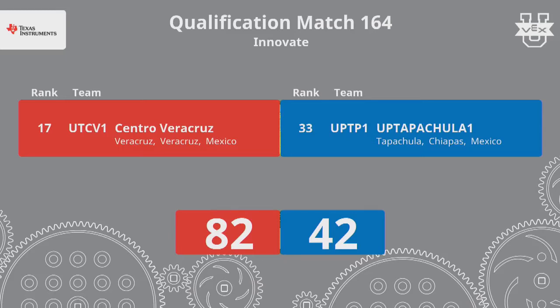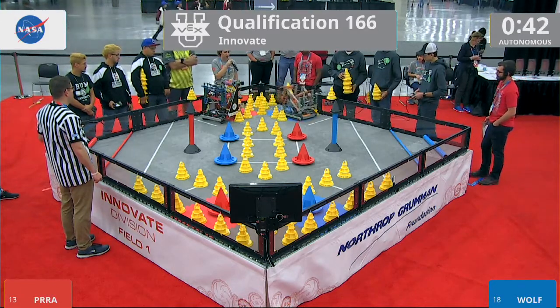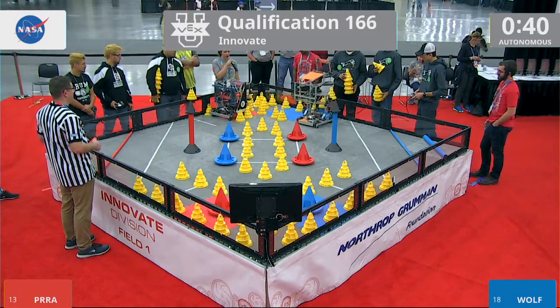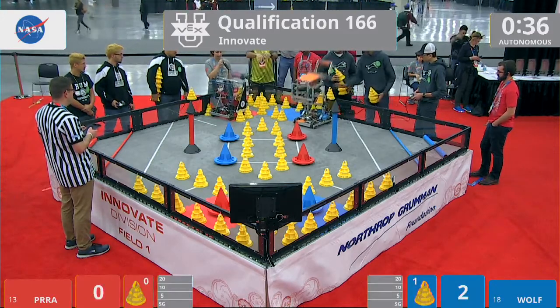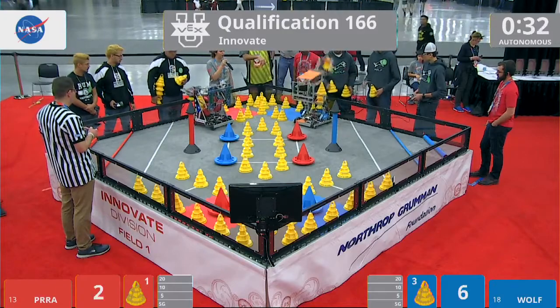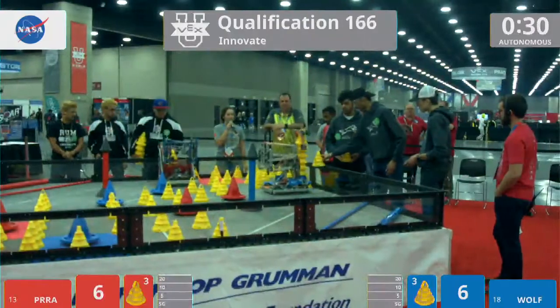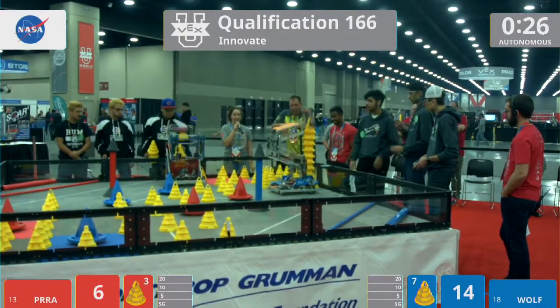Getting started with the autonomous period — both robots are attempting to grab their mobile goals. Both robots have a stack of one cone on top. Red alliance is getting two cones, while blue alliance is on their fourth cone, fifth, sixth, seventh, eighth — they've got a stack of eight.